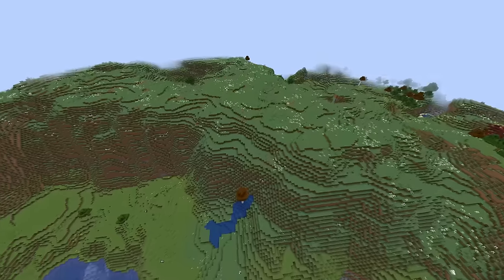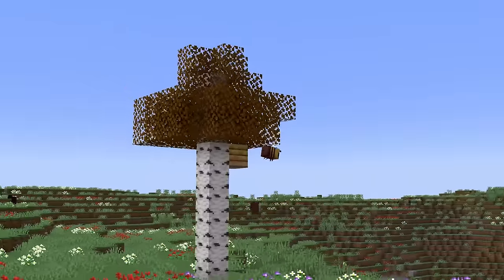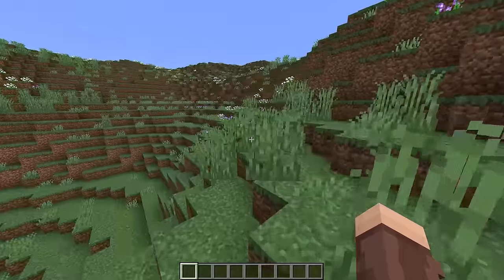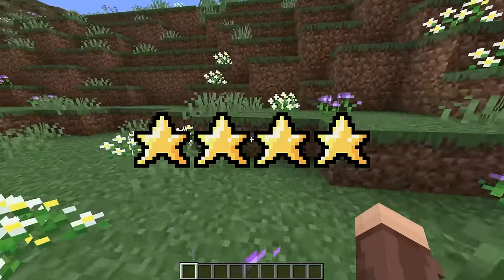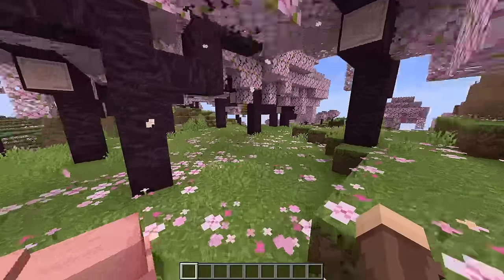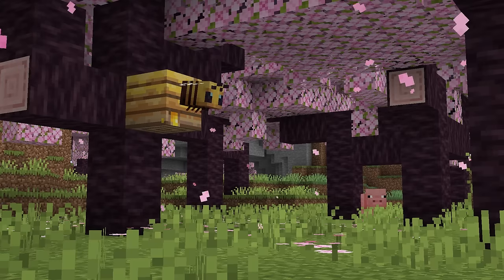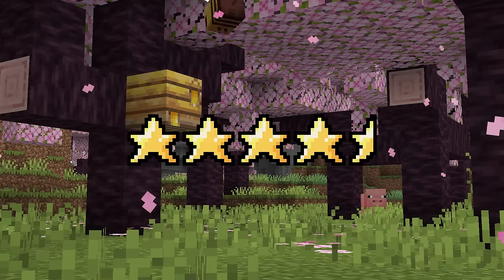Meadow. An all-around nice biome. It's got sheep, flowers, it's near mountains, there's beautiful lonely trees, bees — what more is there to say? The goat of aesthetic before cherry groves. 4 stars. Cherry grove. When these released, I actually hated them, but they've grown on me since. The trees are pretty and it's easy to traverse. Rare enough to be special when you find one, and a perfect place to live with lots of resources. 4.5 stars.